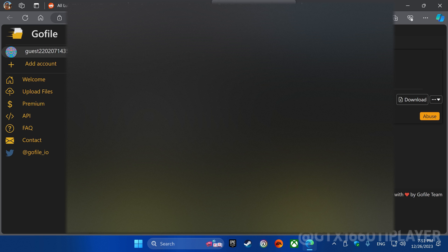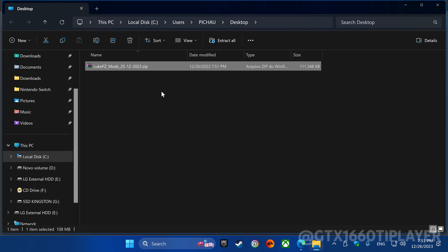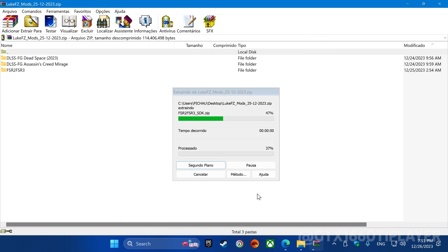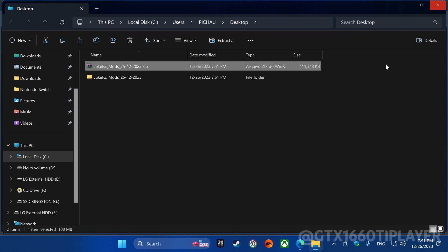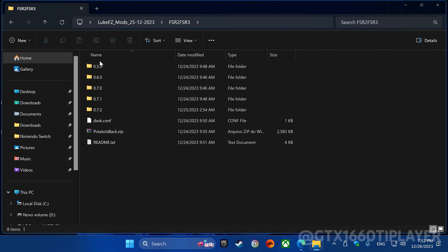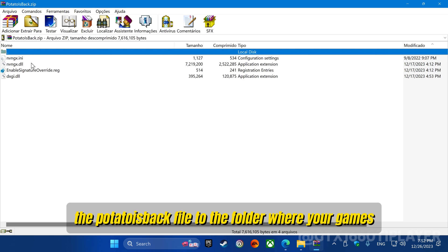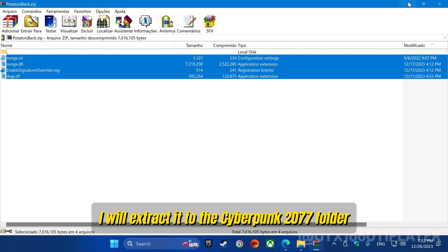Now let's download and save it to your preferred location. Extract the contents of the downloaded file. Extract all the contents of the Potatoist Back file to the folder where your game's executable is located — I will extract it to the Cyberpunk 2077 folder.